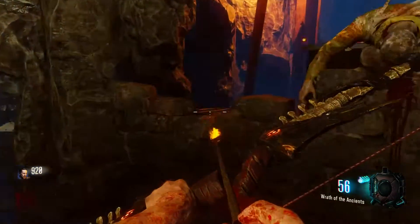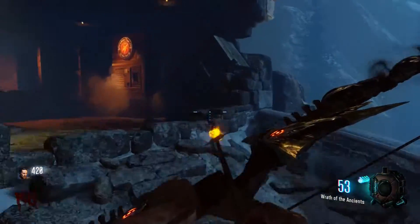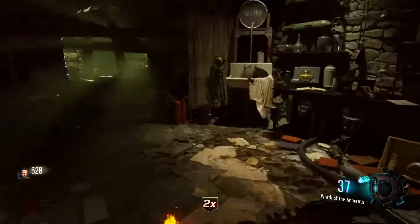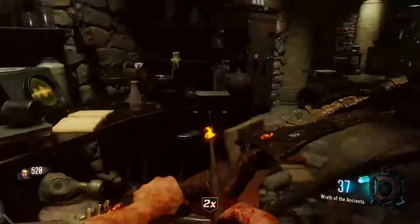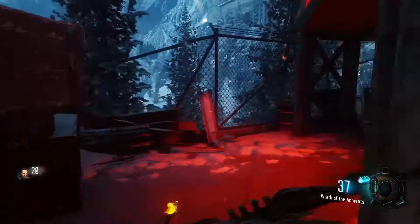The next one I picked up is over by Mule Kick, right over this broken wall. The next one is over by Double Tap, right on this wall. The next one is in the teleporter room in the sink right there. And then the last one is at the rocket pad, right at the end of the bed of this truck.